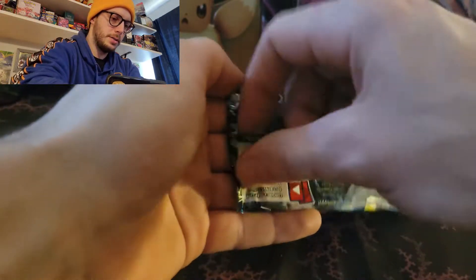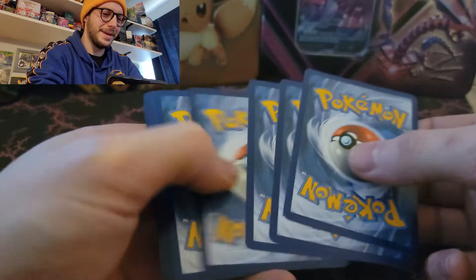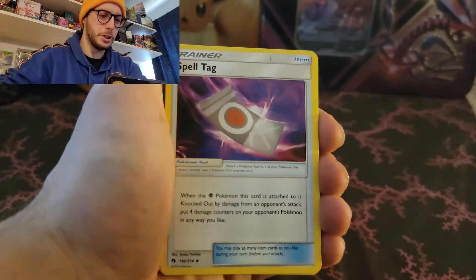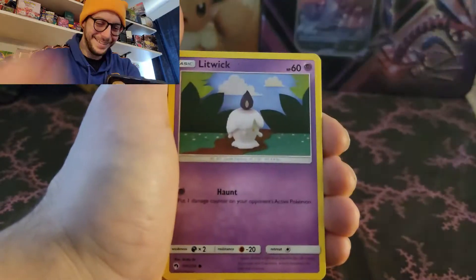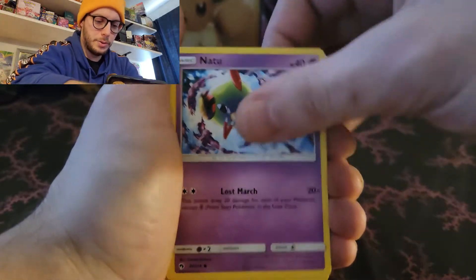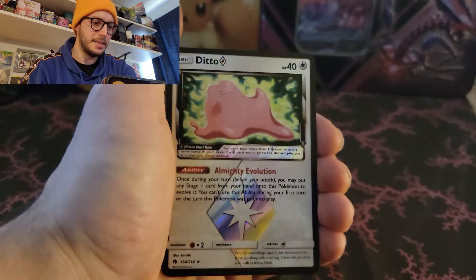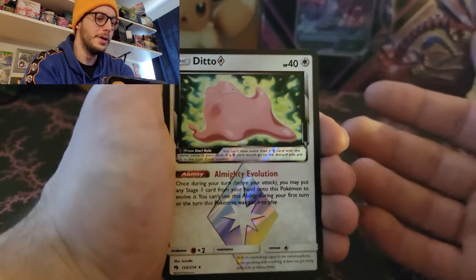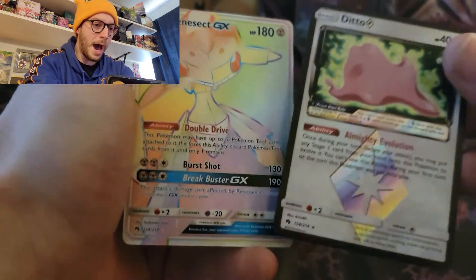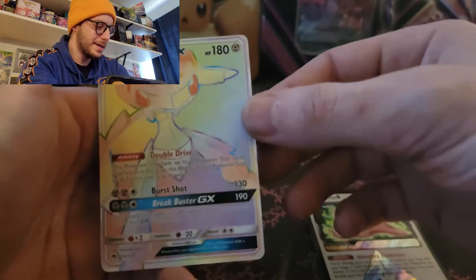We'll start off with the Lost Thunder. Water Energy, Spell Tag, Memory Energy, Vespa Queen, Larvitar, Litwick, Chikorita, Natu, Houndor. That's a hit - Ditto Prism card! I actually didn't even know you could get a Ditto Prism card. That's really cool. And a double hit - Genesect GX Rainbow Rare! Oh my gosh!